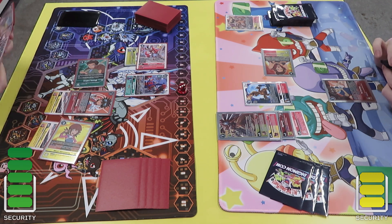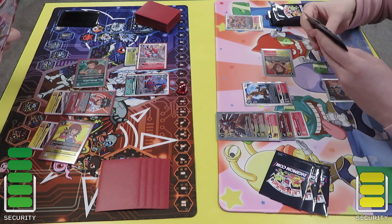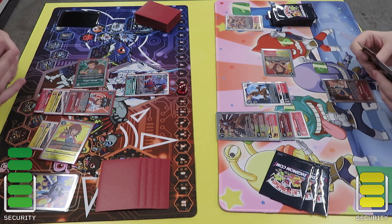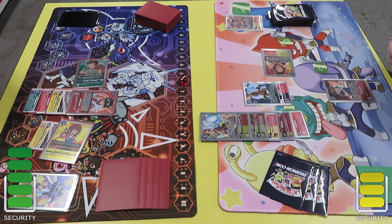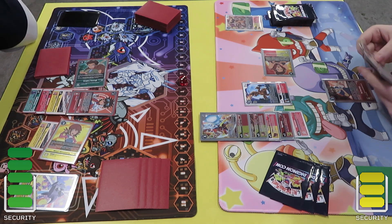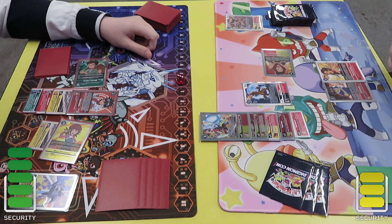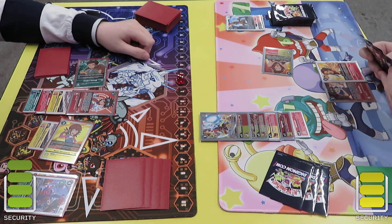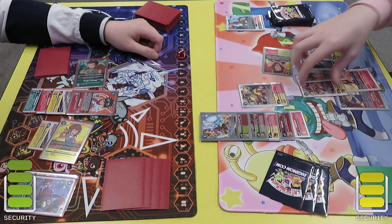I'm just checking with my opponent because I haven't really dealt with ShineGrey that much. He deletes the Shoutmon - or no, he swung into the Shoutmon, sorry, I thought he just swung into security. He goes into the X-Antibody. I probably should have just blocked on the first swing - my bad. He swings into security with the Agumon, hits a Blister, plays another Agumon to give me a free look, and gets to add one of the Greymons.